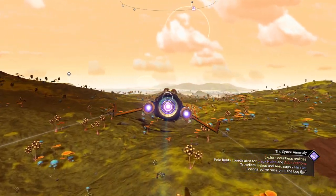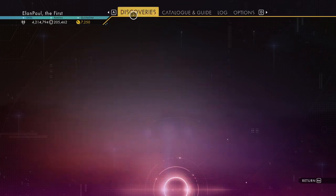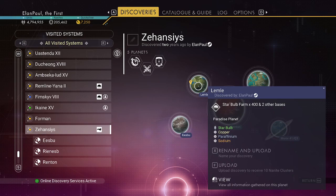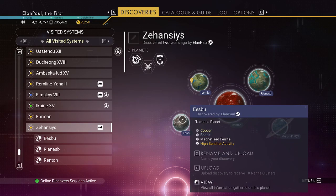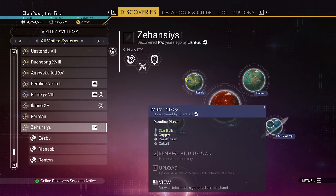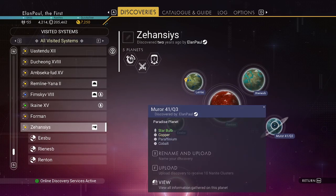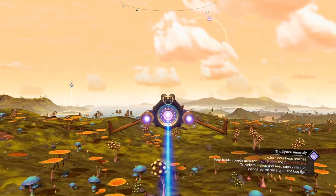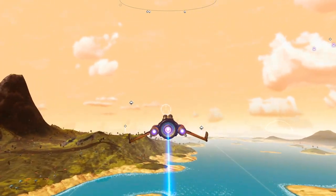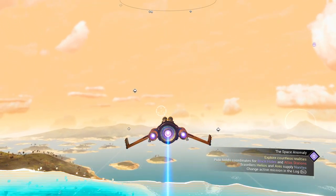This planet is in the Eisentum galaxy, and the system has — let me show you. This is the planet I'm on, a paradise planet with star bulb and copper. This is a tectonic planet, also a paradise planet, this is a swamp planet, and this is also a paradise planet. I have three paradise planets in this system, which is virtually unheard of. I claim this system as my own. So we need to find a freighter — let's use our starship inventory charts and see what we find.